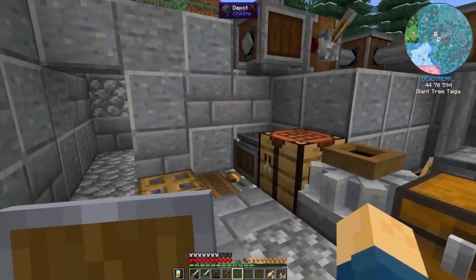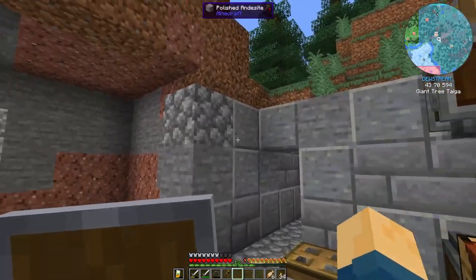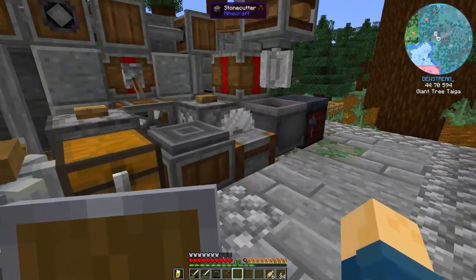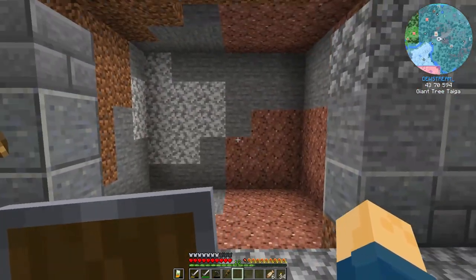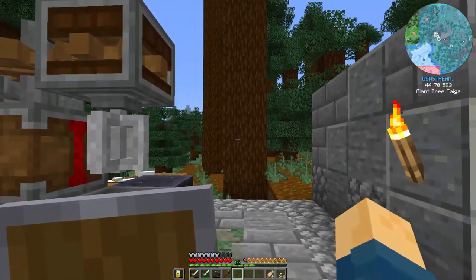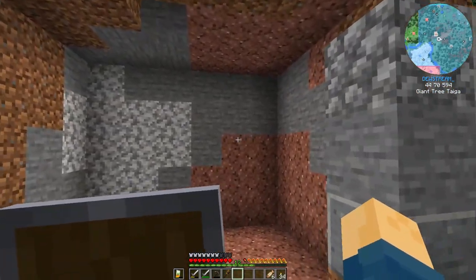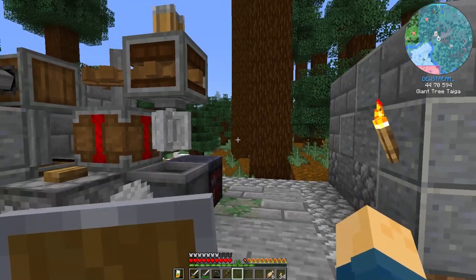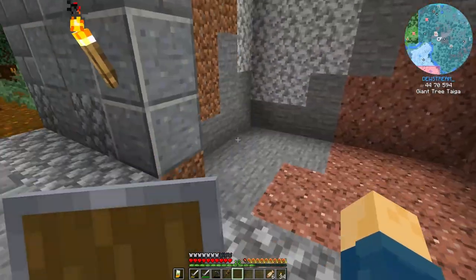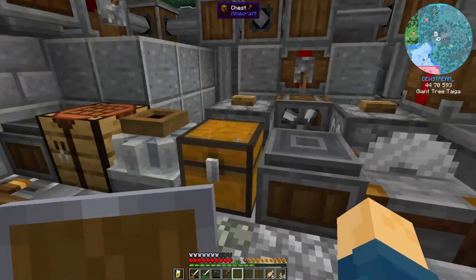The first thing we need to do is — I cleared some space out here, as you can see. This is where it's going to go; this is going to be one of our workstations. It's not going to be part of any of the processes we have set up over there, because we don't need to automate the production of brass — we just need to have access to brass as a metal. We're going to do all that here in our workshop.